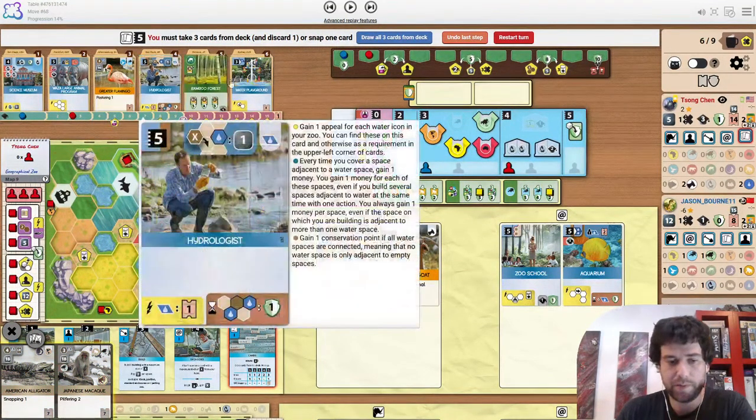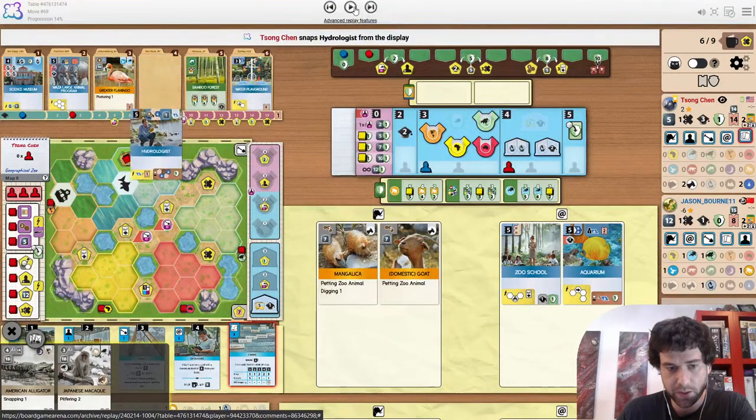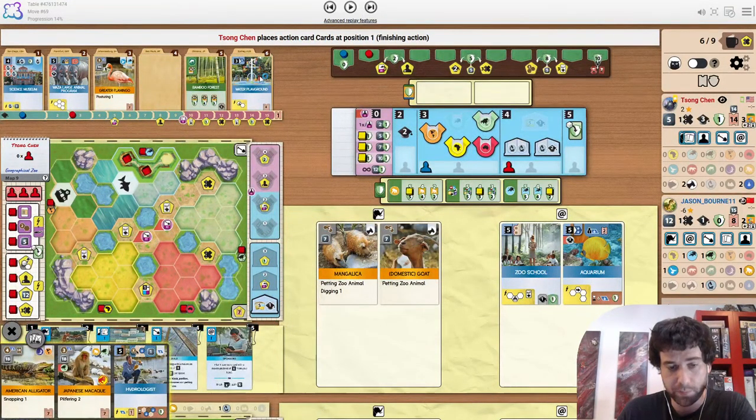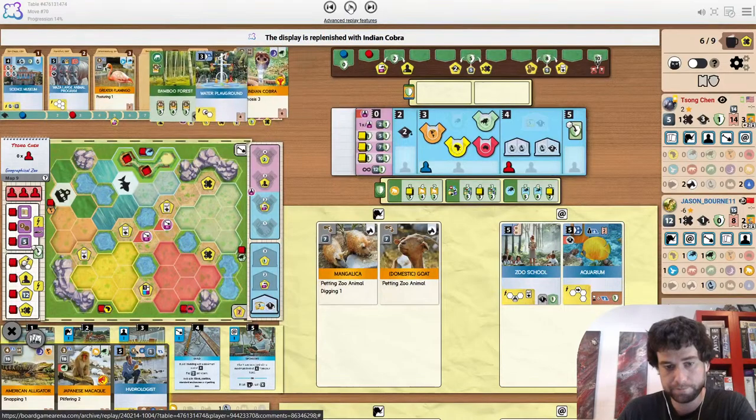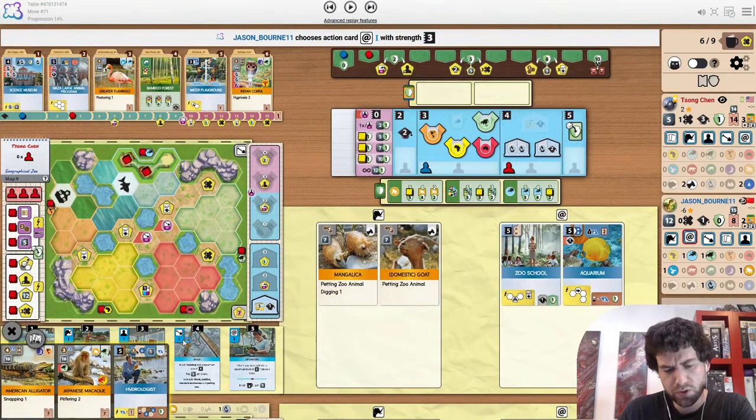I was debating whether you want to snap up Hydrologist or water playground. But Hydrologist is the clear pick here — it would be amazing to get both though. Cobra also looking very nice. Although with all this extra appeal from Aquarium, it's very unlikely that Song Chen will be in a position to hypnotize, especially with the early appeal from the petting zoos as well.